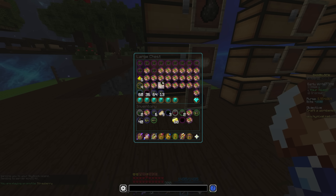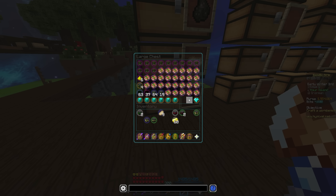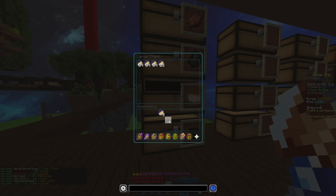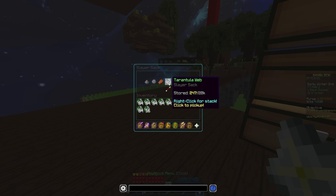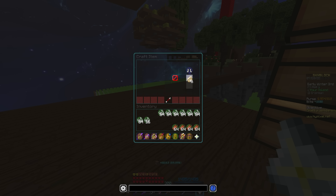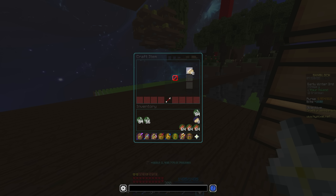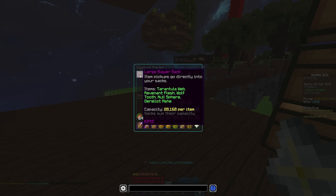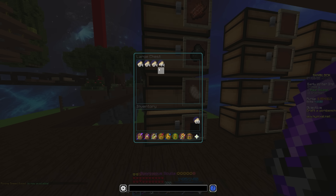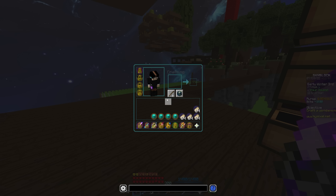Let's throw all the extras away and organize the inventory - put away the smite books, flesh, and string. I got 40 foul flesh, which is kind of ridiculous, and a dumb amount of smite books. Now grab the strings, grab the rev flesh, and make sure not to sell everything or mess up the crafting. We craft the Viscera - we have 17, need two more, so this is the last inventory of rev flesh I'll ever need. There's all 19 pieces, and there's all four stacks of Revenant Viscera.